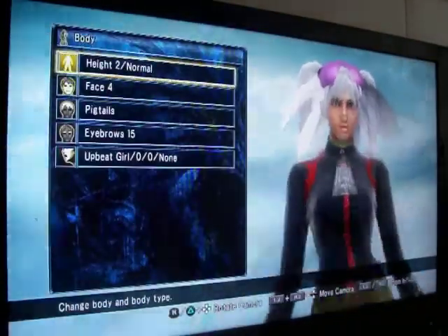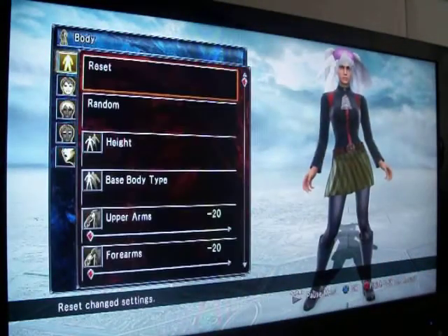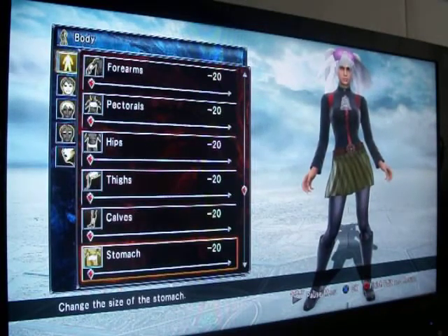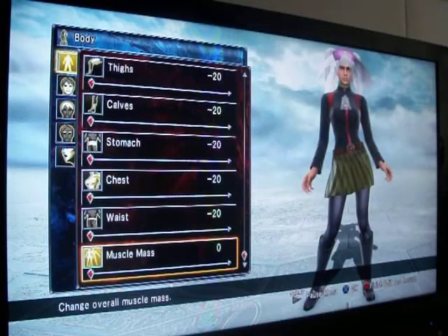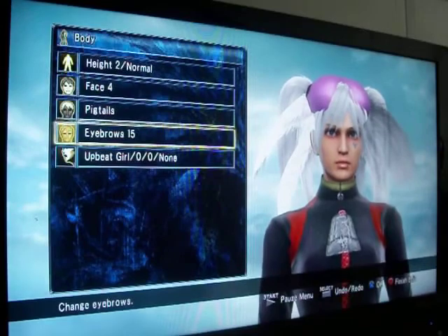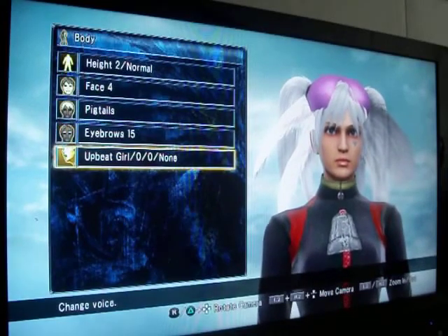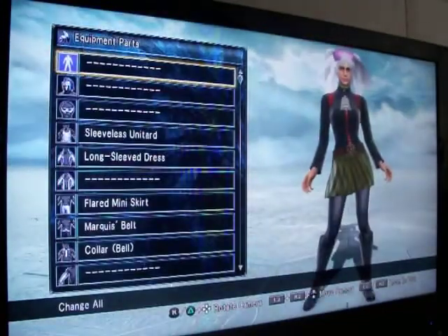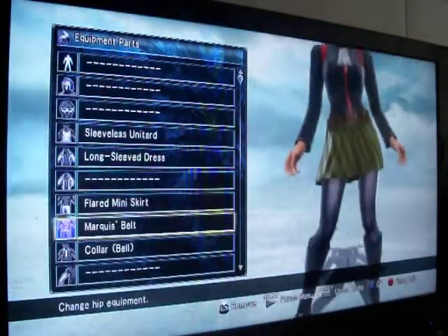For the body, you'll want a height 2 type character — I think that fits her well. Make sure you drag all these parameters right down to negative 20 to give an accurate look of the character. You'll want to give her pigtails for hair, eyebrows 15 — doesn't really matter — and then voice, whatever you think fits her well. For equipment, give this to her right here.